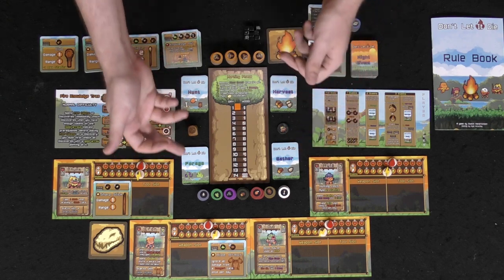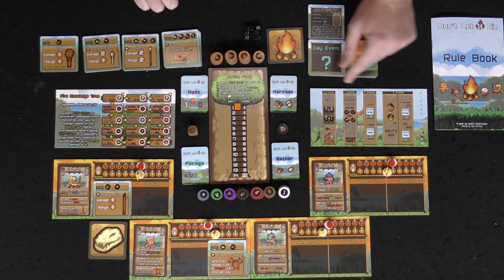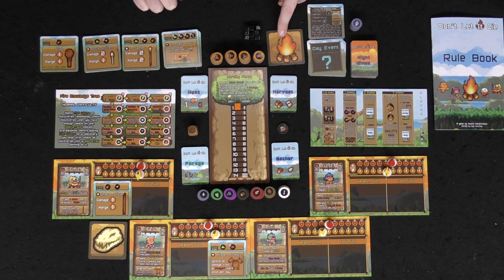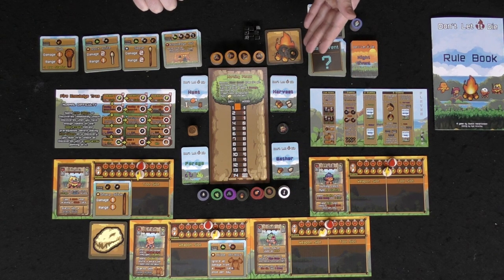If you control both arrow paths on the skill tree, the objective to finish starting the fire and learn the secrets of fire is ready to be completed — and that wins the game. The action decks — forage, gather, harvest, and hunt — are all shuffled. There's also a player guide listing what you can do for free and what costs one, two, or three stamina. Shuffle the night deck and set it aside; it's used every round after the day phase. There are also day events in a bonus expansion.